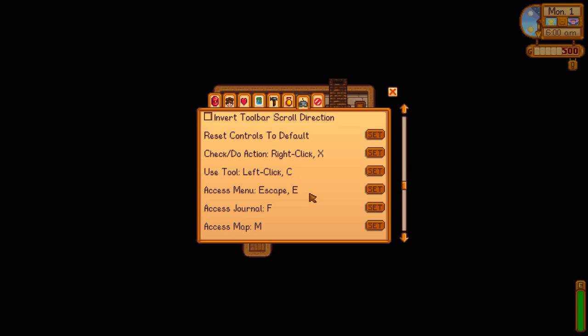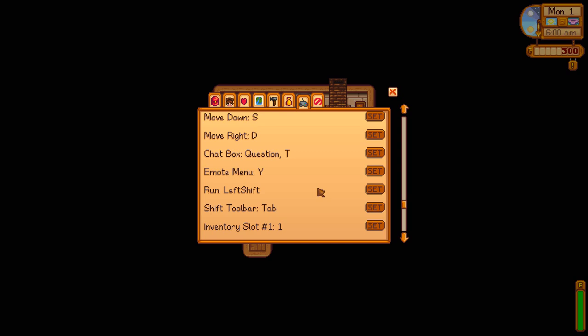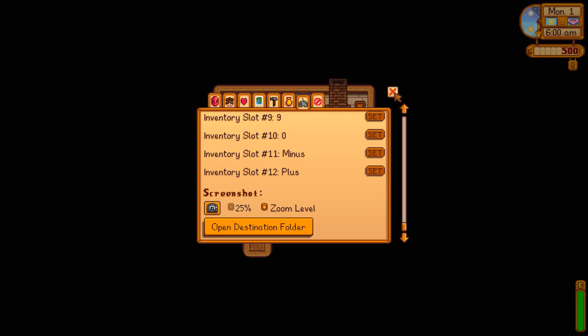For our controls, we want to set our spacebar to access our menu. I want to use that left shift, so we're going to set run to R and then shift the toolbars instead of tab. I'm going to make that V for our inventory slot one. That'll be our caps lock. Two will be left shift. That way I can switch back and forth in the mines. Those are all my favorite settings.